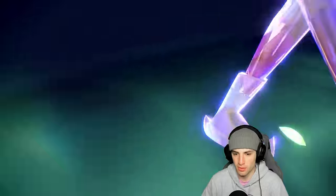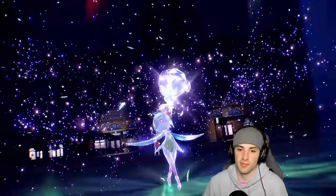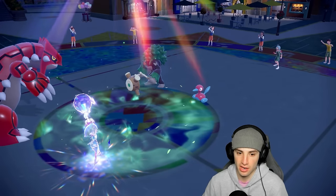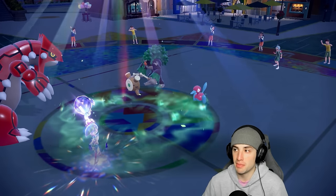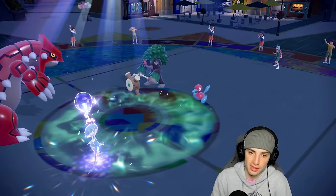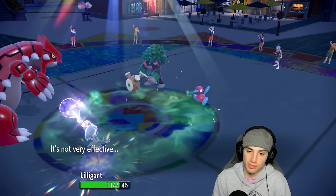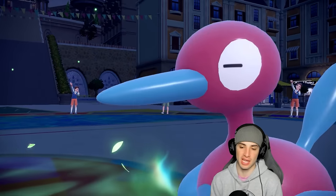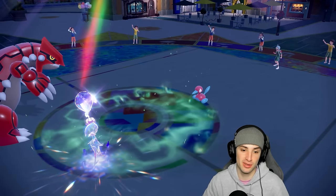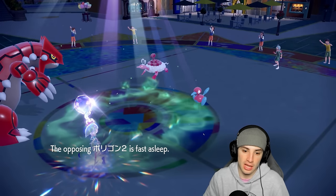Hisuian Lilligant — love this Pokemon! It doubles speed in the sun due to Chlorophyll, and with Wide Lens we shouldn't miss Sleep Powder. Sleep Powder lands and Rillaboom goes for Wood Hammer instead of Fake Out — so it pivots out with U-Turn. P2 is slumped, I got off a Swords Dance and Grassy Terrain is now up boosting Lilligant's Grass moves. I'm ready to go with Swords Dance Groudon in the sun!